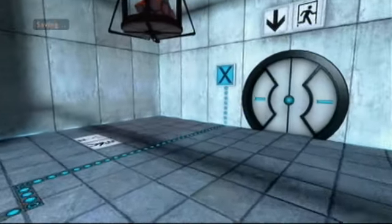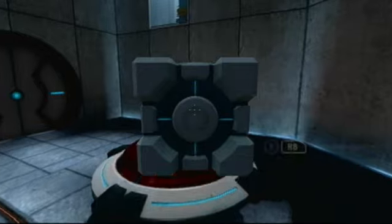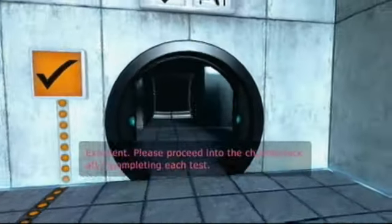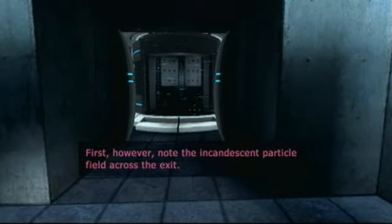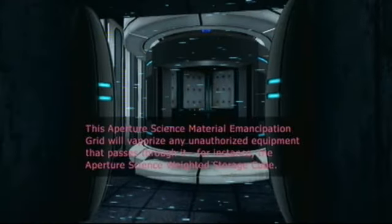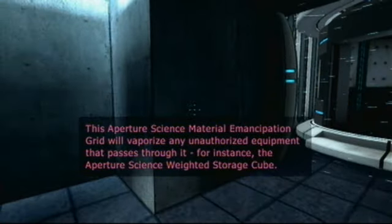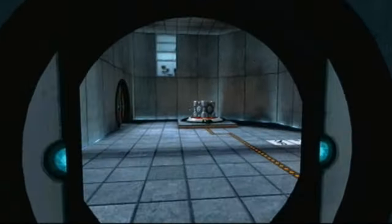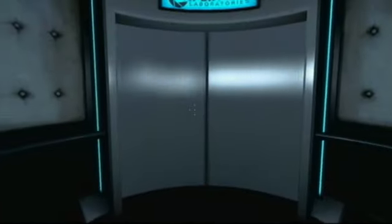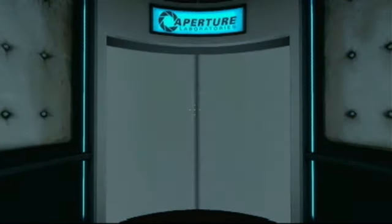Now, as many of you may be already aware, this is a puzzle game! So if you haven't played this and you want to play it, it's probably not a good idea you watch this. Note the incandescent particle field across the exit. This Aperture Science material emancipation grid will vaporize any unauthorized equipment that passes through it — for instance, the Aperture Science Weighted Storage Cube. But for the rest of you, hello and welcome! Welcome to Aperture Laboratories!